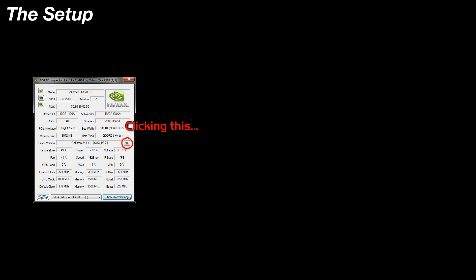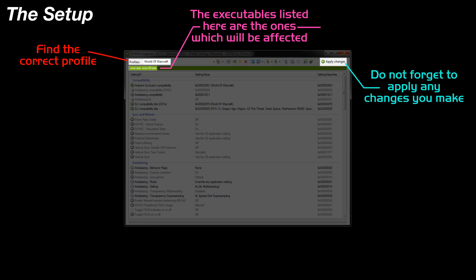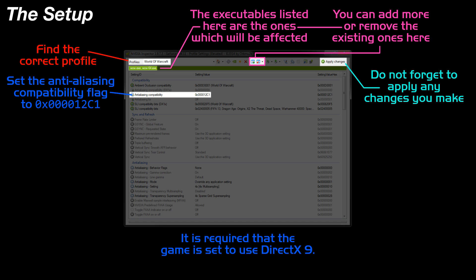Click on the icon that looks like a screwdriver and a wrench in the shape of an X — that will bring up the profile settings. On this screen, first locate the World of Warcraft profile in the top dropdown. Set the Anti-Aliasing Compatibility flag to what's shown — 12C1 should be the last four flags in the value. Do not mistake this setting ID for the DirectX 11 one right above it. We do not have access to DirectX 11 bits like we do for DirectX 9, until NVIDIA fixes that, which will probably be never. The game client must be running in DirectX 9 for any of these settings to work. I'll remind you of this again later in the video.